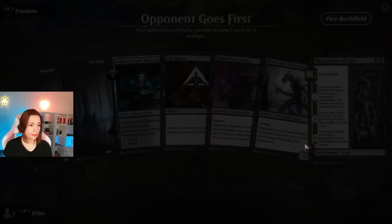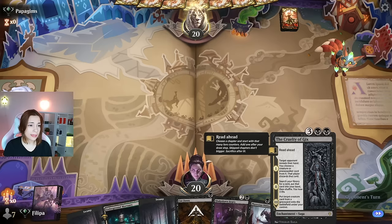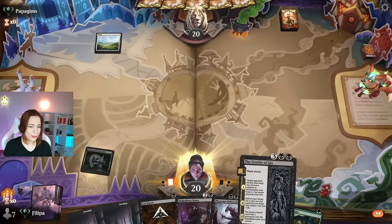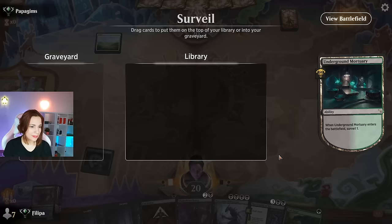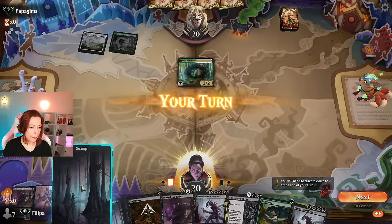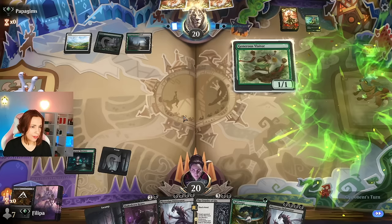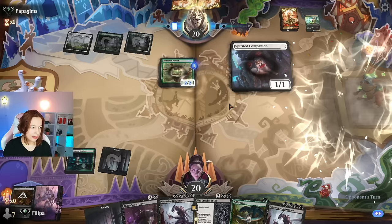This is a good hand. I already have the Obliterator, some surveilling going on, and I can play the Heavy. If I find Fight Rigging, this is amazing. I think they're not looking too bad. Oh, we have the combo! I don't want the second Navi — I prefer even a land over that. That's unfortunate, but we do have the Cut Down to take care of Naturalists, and that should delay them quite a bit.